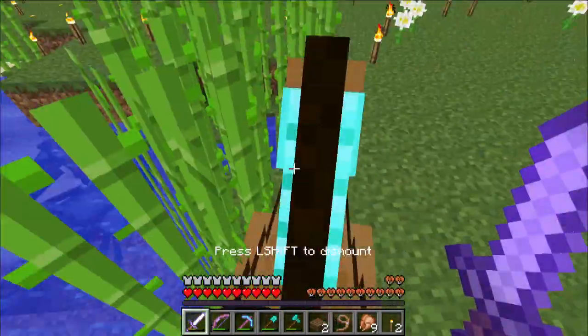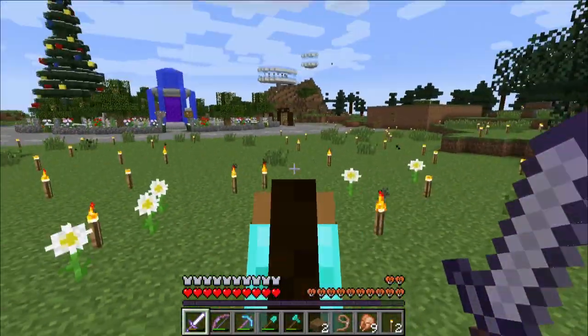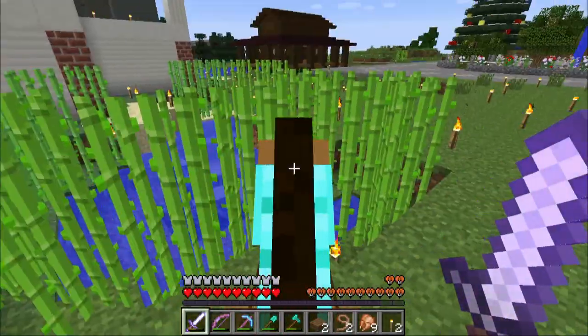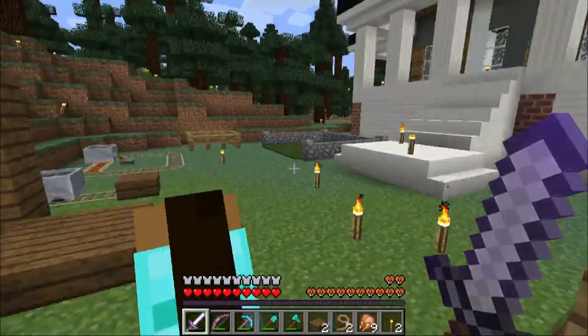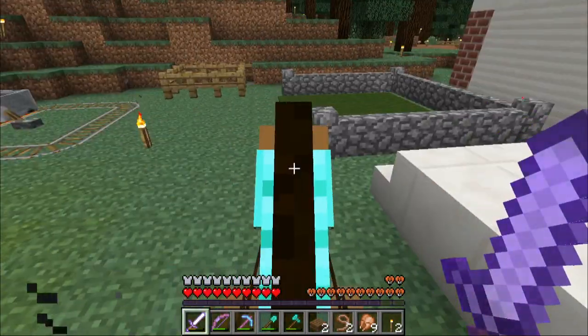If I go ahead and get on him, you can see what I'm talking about, where sometimes you try to run off but you just can't because the lead stays on him. You have to walk up to the post, make sure you hit it just right, and then the lead flies off somewhere. This is just a really big hassle. So here are the simple ways that you can keep your horse from moving around.